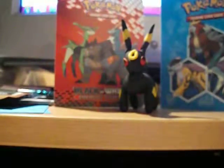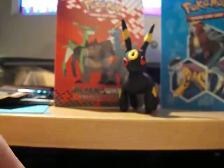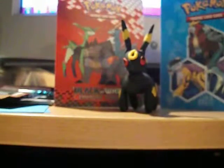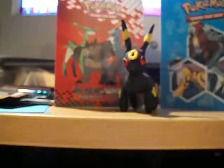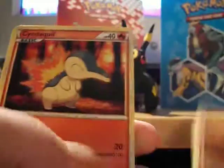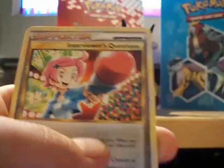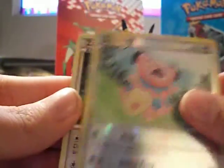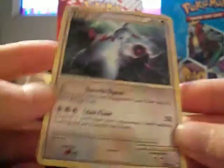I think next I'm going to open up the Call of Legends stuff. We have Molol, Hitmonlee, Vampy, Syndiclo, Relicants, Interviewer's Questions, Jolteon, Cheerleader's Cheer, Snubble. The reverse, and the Rare is Zangoose, which I'm pretty sure I have him too.